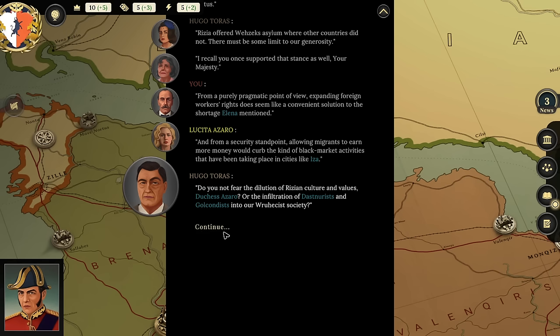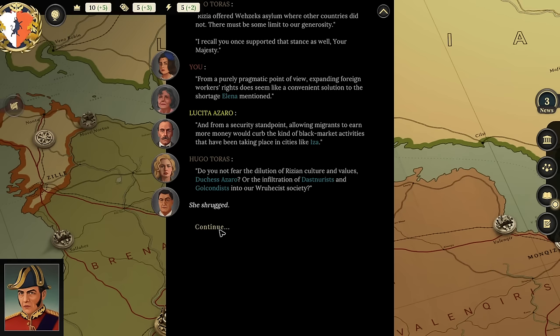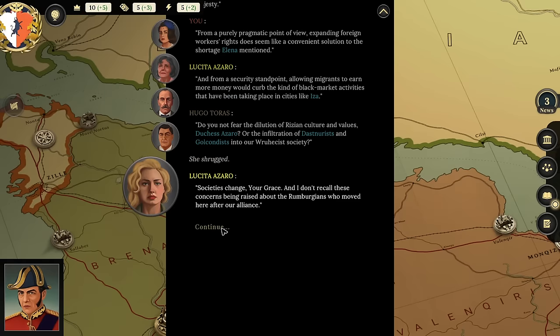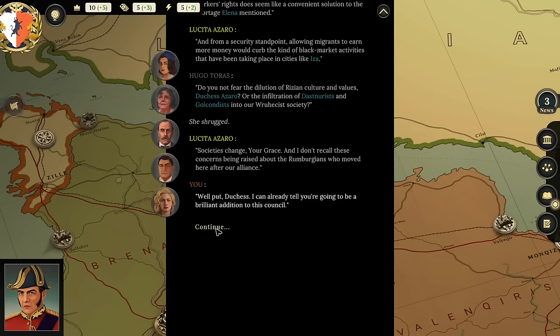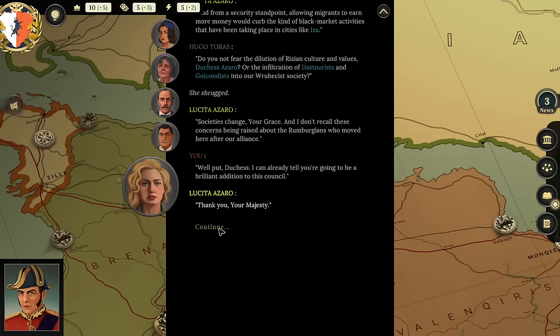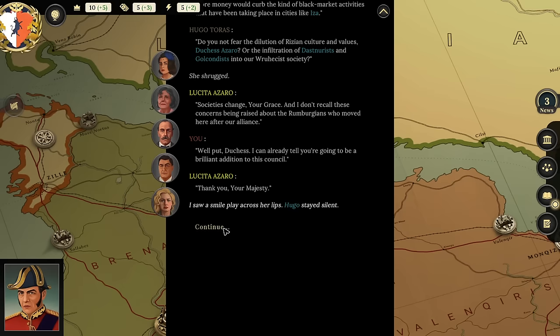Hugo says: 'I recall you once supported that stance as well, your majesty.' Player chooses an option: 'I did and still do—I'm all for diversity, but Rizians cannot allow ourselves to become outnumbered.' Duchess Azaro responds: 'Society changes. I don't recall these concerns being raised about the Rumbergians who moved here after our alliance.' Player: 'I can already tell you you're going to be a brilliant addition to this council.' Player notes this will piss off their uncle.